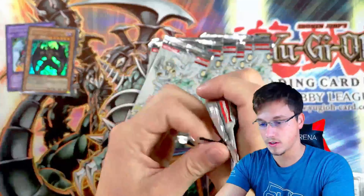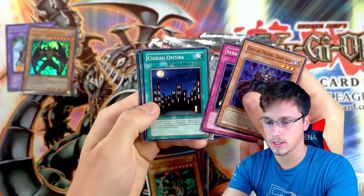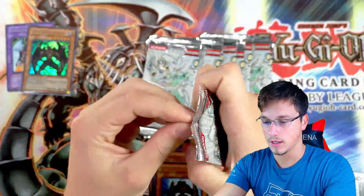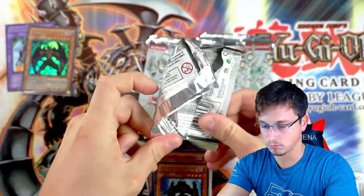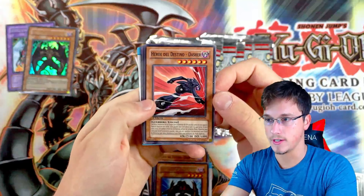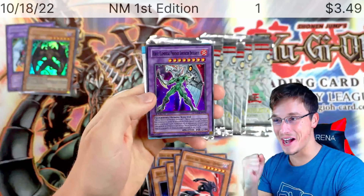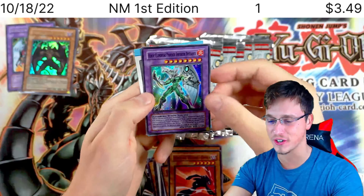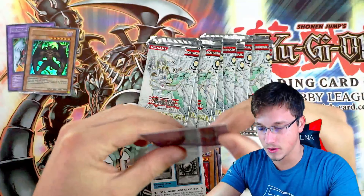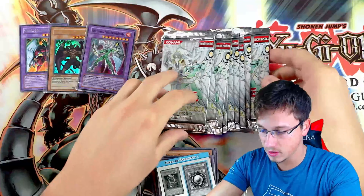Doom Lord, Destiny Signal, and another Fear Monger. Not a problem. I guess we just want to see the cover card and Destiny Draw — then we've got everything we need. Destiny Hero Dasher as a common — crazy, this used to be like $15. Got a fusion, guys. Yes! We got the cover card! Elemental Hero Shining Phoenix Enforcer. Very, very nice. You can't hide from Destiny, guys, is what our buddy Aster Phoenix would say. We've already pulled some sweet cards out of these booster packs. Wish I'd bought more now.